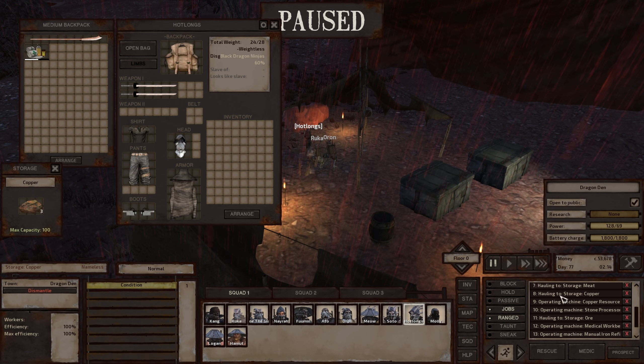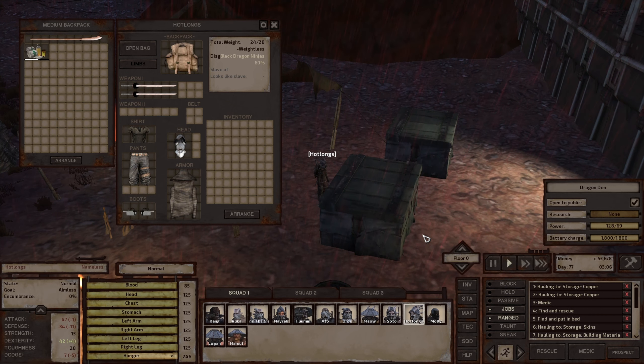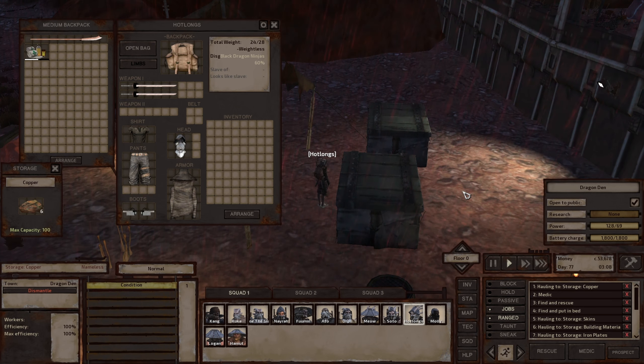Let me show you. I'll set this as priority - 'haul copper resources' - before operating the machine. Watch carefully. See - there you go. You see how he gets stuck? It doesn't know whether to go to this one or that one. What you want to do is remove one of them. I'll remove the first one, meaning he'll haul everything to the remaining storage instead.